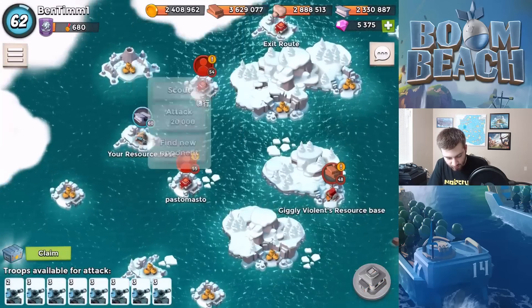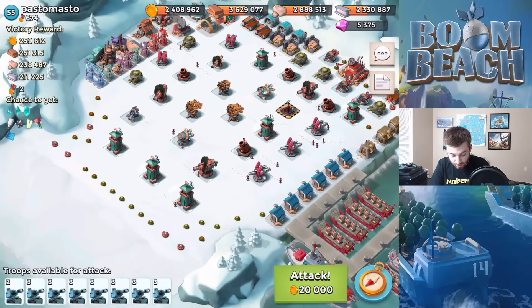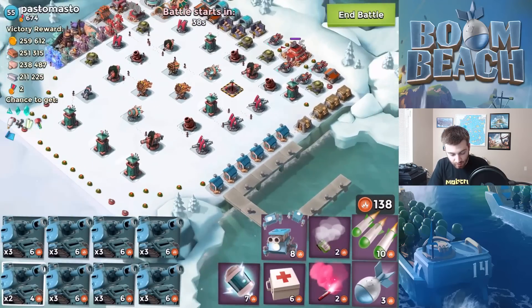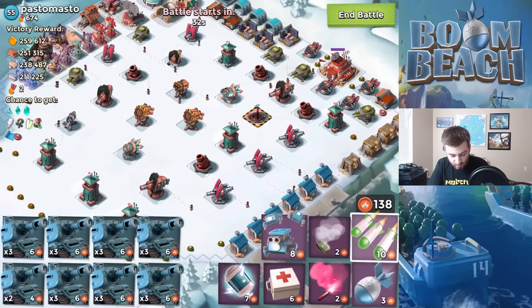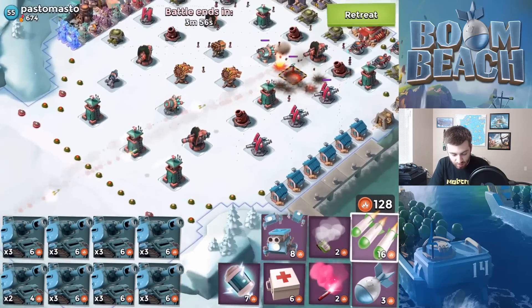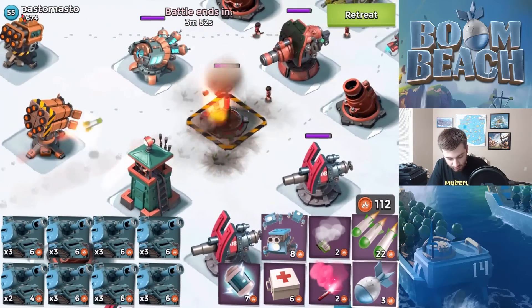He's got a decent amount of resources and he's boosting ice — and he has a doom cannon. Even though he's level 55 he's a lot weaker than the other players I was attacking. He has boosted ice and a doom cannon, so this is gonna be very interesting. We'll see if the tank strategy can hold up against this. His base is pretty spread out though, so that's kind of good for us.